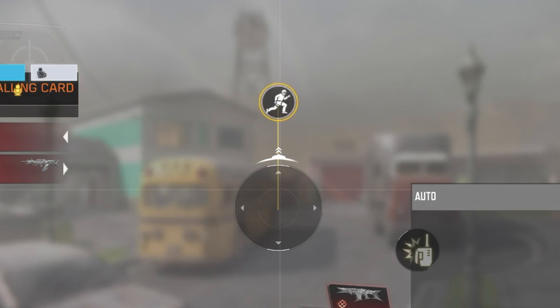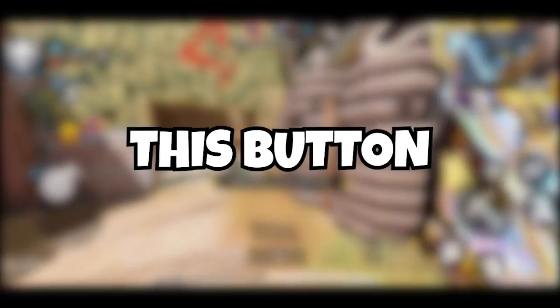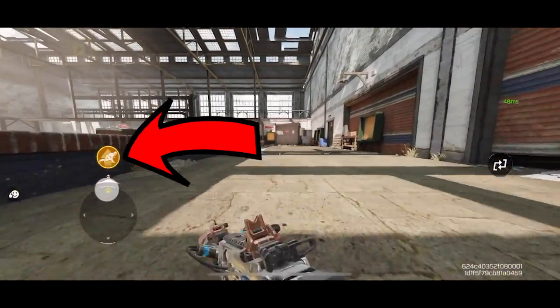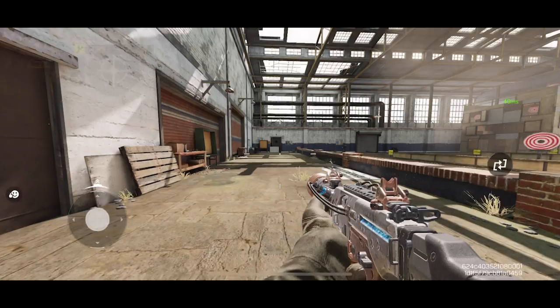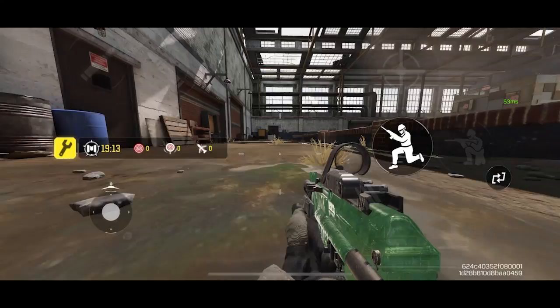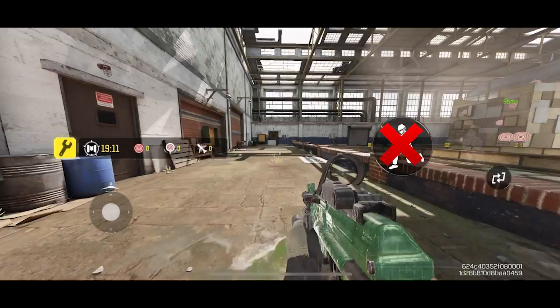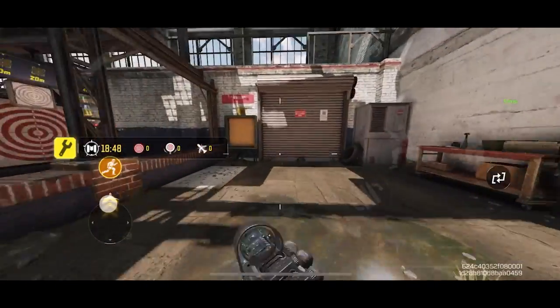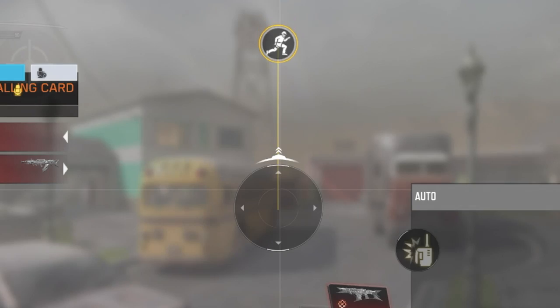Let's talk about the sprint button. Should you keep it further away or closer to your joystick? This button actually has more functionality than you think. When you're in prone mode, you can simply hover over this button and your character will get up and start running. This also works when you're crouching — so instead of clicking the jump button to get up, you can simply put your finger on the sprint option, which is more convenient. So keep this button as close as you can to your joystick.